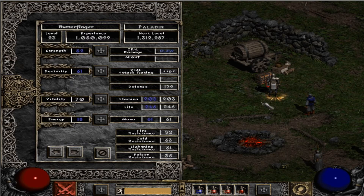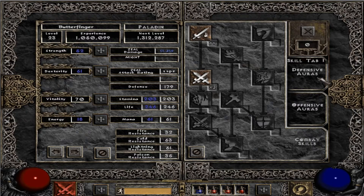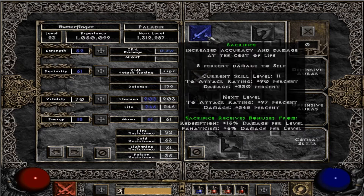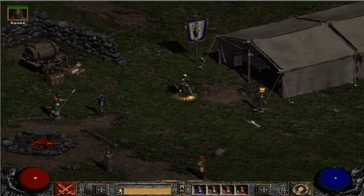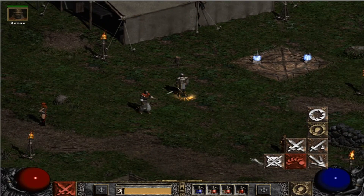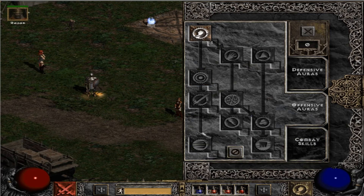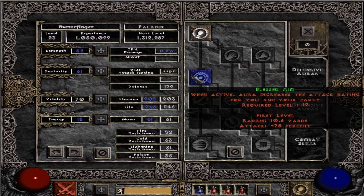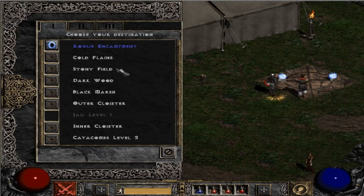Stats - we're at level 23. Butterfinger is getting pretty good. Just putting my stats into zeal until probably 20. I might switch it up and put it into sacrifice maybe later on, but we're gonna stick to zeal first. That's our main skill we're using. I could probably start pumping towards fanaticism at level 18. I probably could have done that already, but things are things. So just gonna roll with it for now.